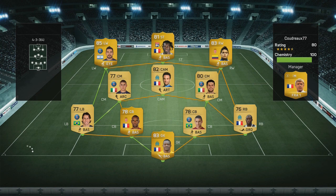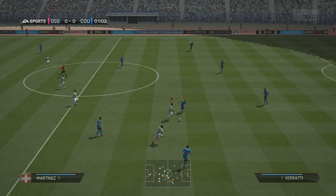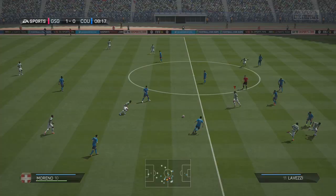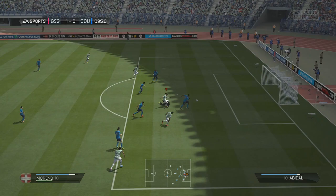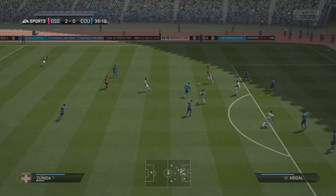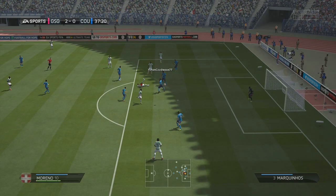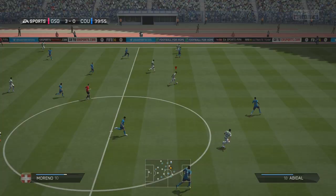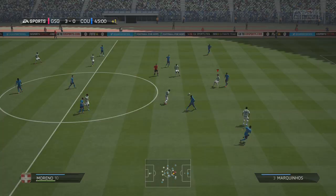We came up against a League 1 side and got a very good start. We hadn't even played 1 minute before we picked the ball up and Jackson Martinez cut inside using a very powerful skill move to go past 2 defenders and make it 1-0. Just a few minutes later, Cuadrado went past 2 defenders, found the newly bought-in Moreno, and he made it 2-0 — his first goal for the club. Moreno was on the ball again, a few skill moves outside the box, went past one defender and got a second goal to make it 3-0.